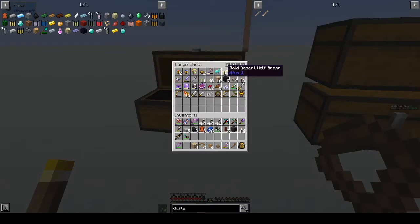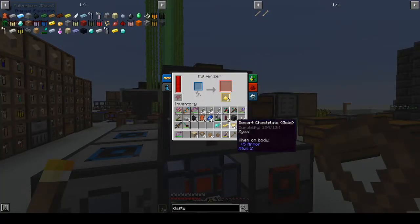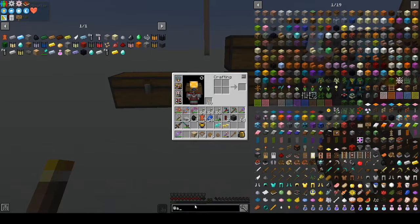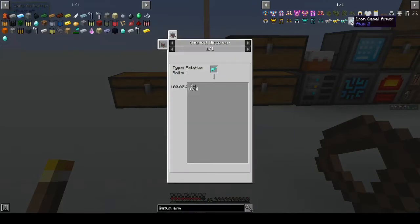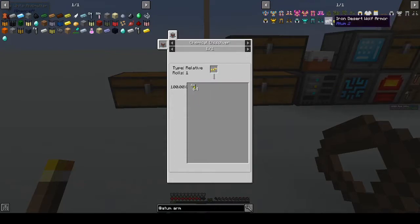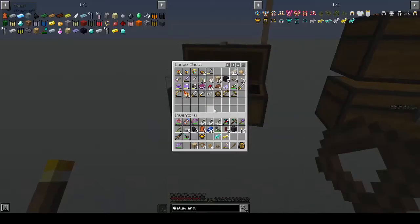It seems like the only thing you can do with them is melt them down. I've got some desert armor, though I don't think you can bring them back with you. I wondered if I could put them in the pulverizer — that's not working. I can basically just get stuff from the armor — from the diamond one I get back lots of diamonds. I'll smelt it down at some point. The stuff from Atum you can just process with the chemical dissolver.